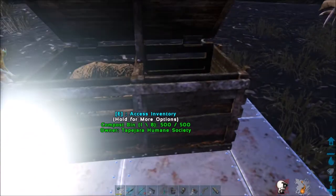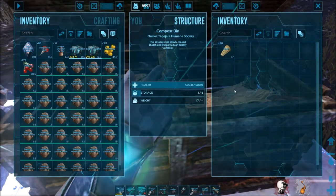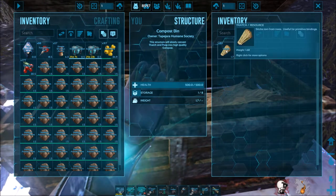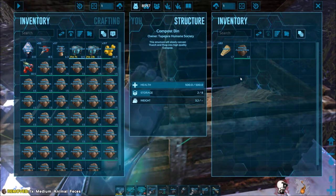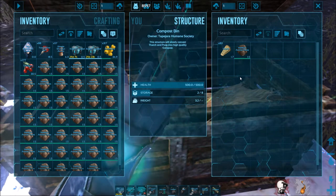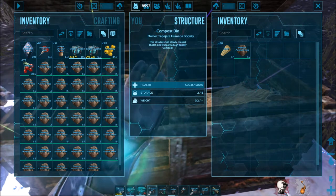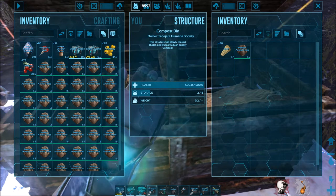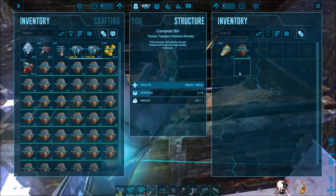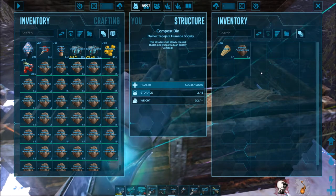Next, the compost bin — if you don't have a Dung Beetle, this is what you'll use to create fertilizer. All you need is 50 thatch and one feces of any kind: small, medium, large, or even human feces. Put them in the compost bin, let it sit for a while in-game, and eventually the thatch and feces will be consumed and you'll get fertilizer.